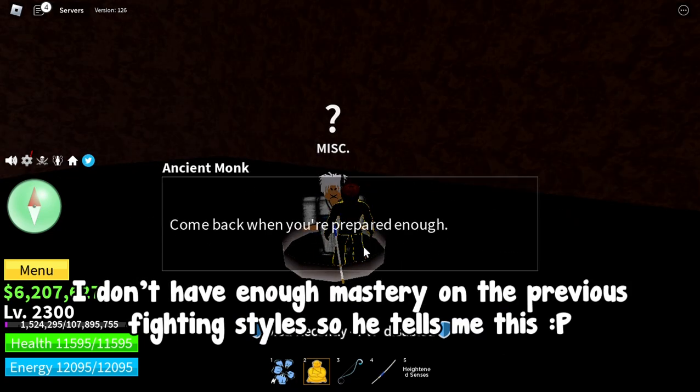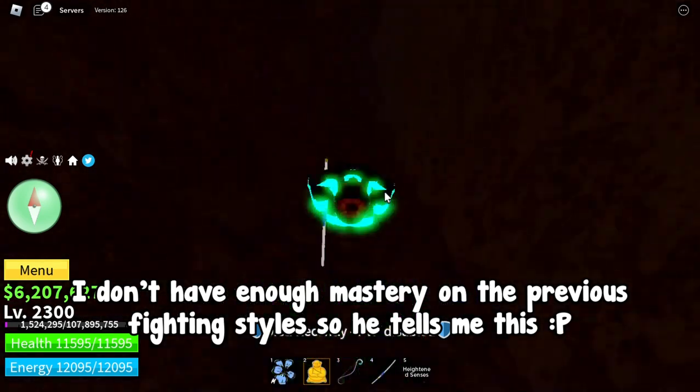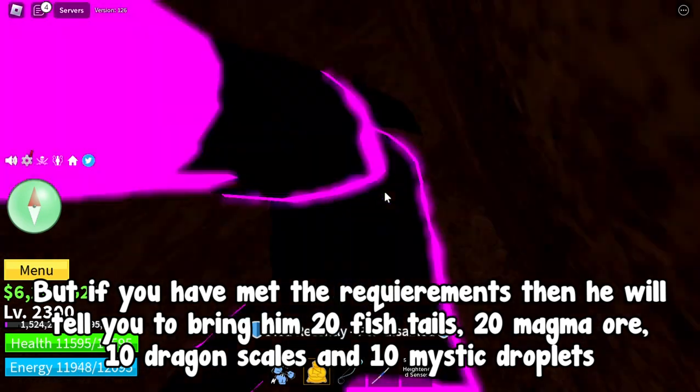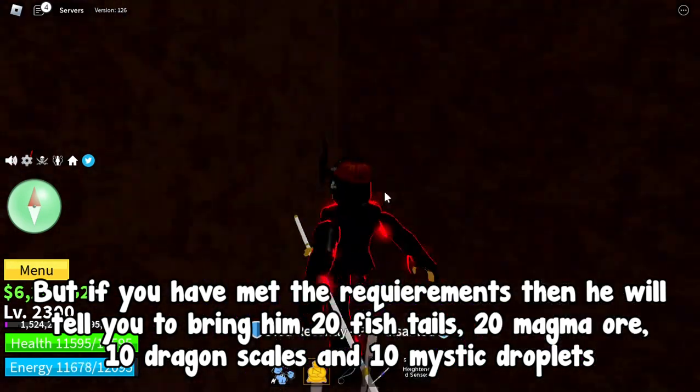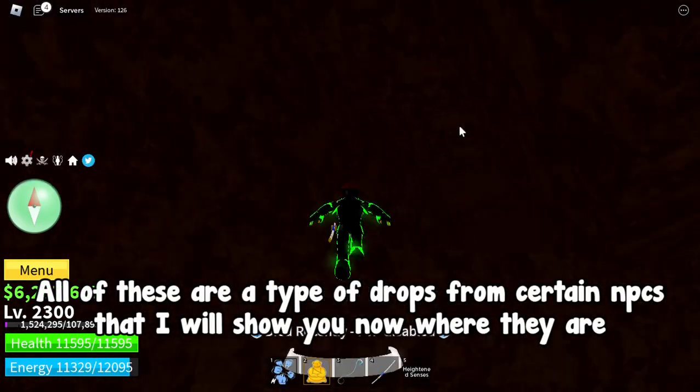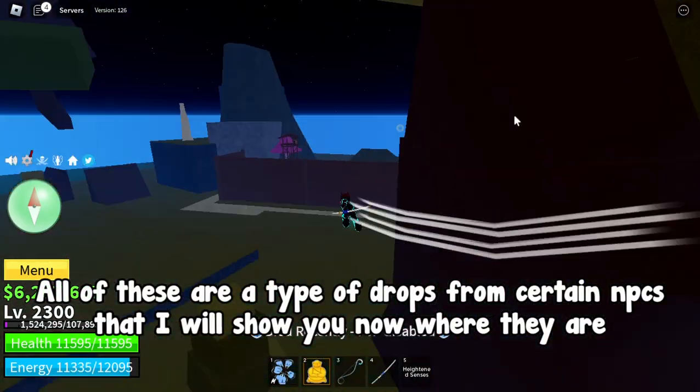Here, talk to the ancient monk NPC. I don't have enough mastery on the previous fighting style so he tells me this. But if you have met the requirements, he will tell you to bring him 20 fish tails, 20 magna ore, 10 dragon scales, and 10 mystic droplets.